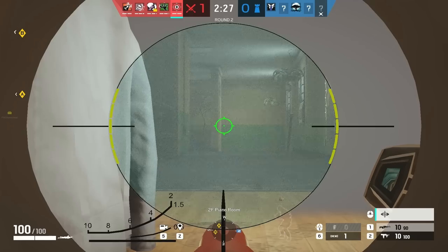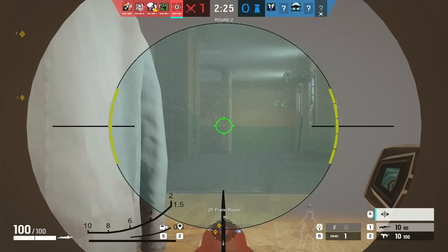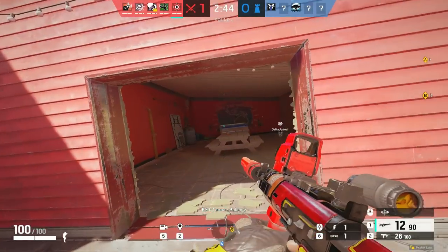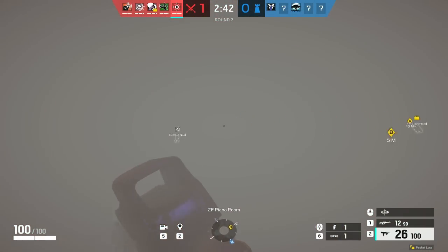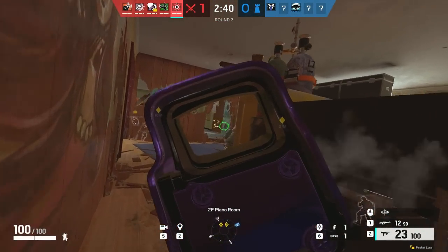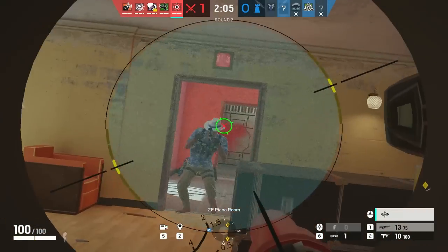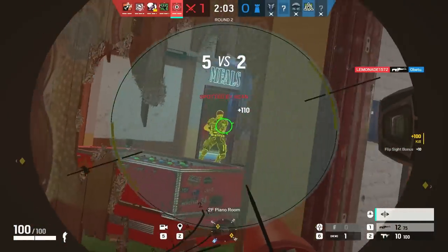For Glaz, first of all, you suppress him so defenders have absolutely no idea who's shooting and from where they're getting shot. Second tip, which I feel is more important, use your speed. Glaz is now 3-speed, and still Glaz players stay outside and hold an angle for 2 minutes. Pull out your SMG and run through the smoke and take the gunfights. Sometimes you can bring nades if your teammates are bringing smoke for you.